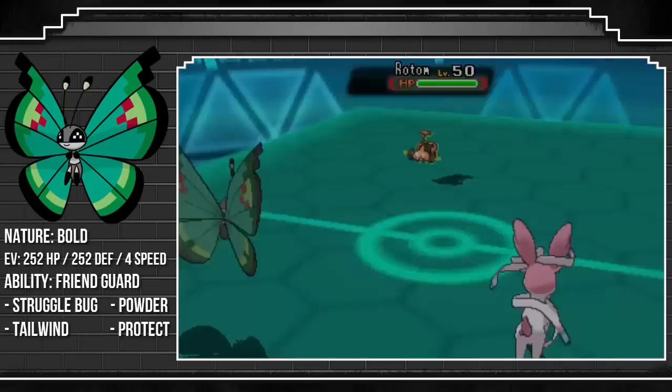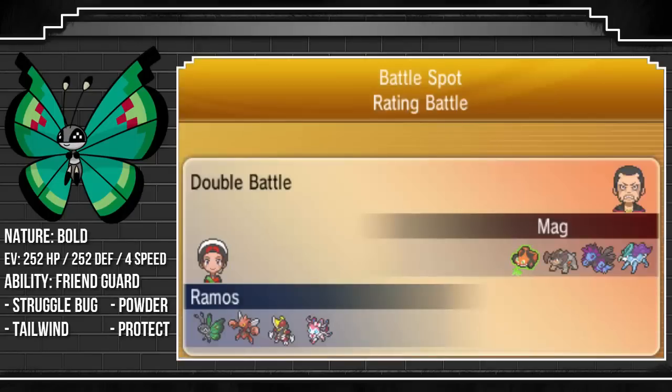And that last Pokemon is Rotom, and he knows he's not going to win because Vivillon is at full HP, Scizor is at full HP, and Sylveon isn't at full HP — but you might kill Sylveon, but then you've got three other Pokemon to deal with.